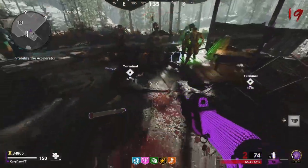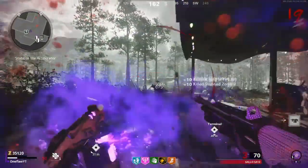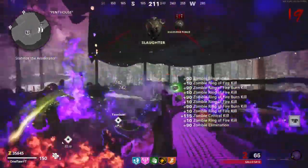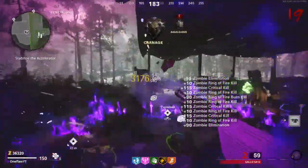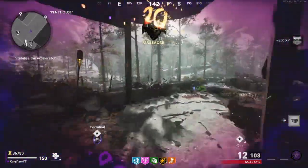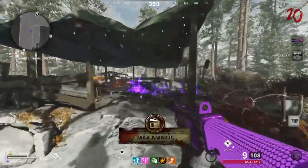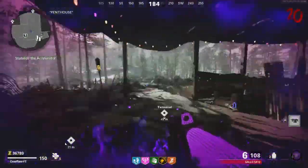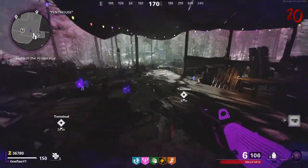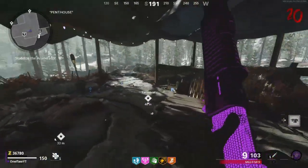Now for the strategy I actually used to get this calling card. I'd recommend training in the spawn room or wherever you prefer. As you can see in the gameplay here, I tried to sit on the top of Noct, and I got hurt a lot of times and I almost went down a bunch, so I definitely wouldn't recommend sitting up here because your gun simply won't do enough damage even with Ring of Fire.